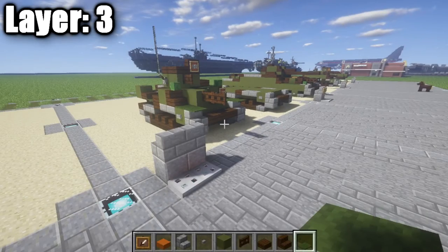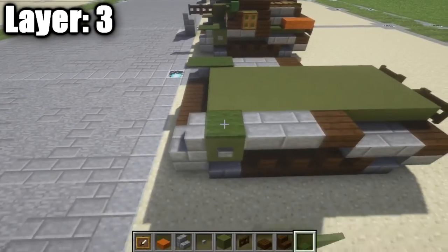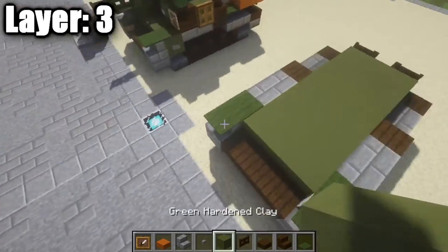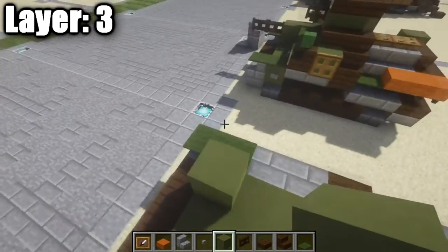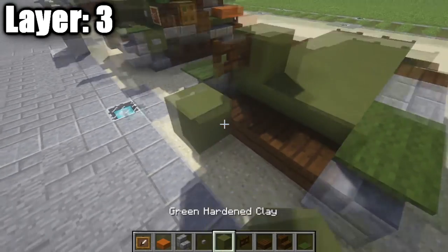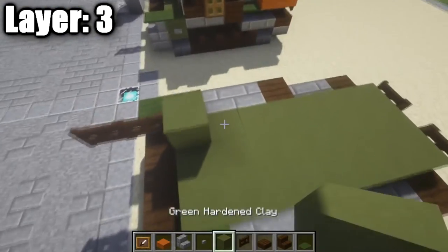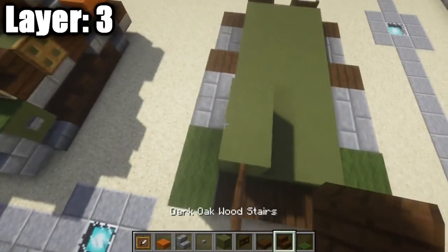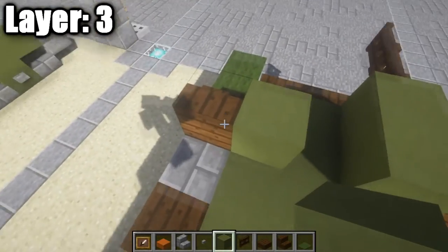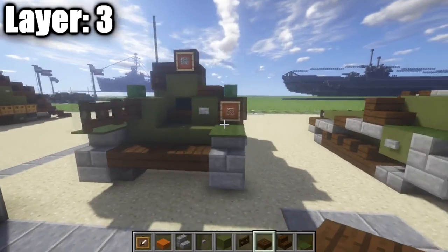Moving on to layer three. Place green carpet on either side up front to represent the fenders. On the right side, place a green stained clay full block, then two dark oak wood fence gates coming off it. Behind that, place a second green stained clay block with a dark oak wood stair on either side. On the left side, place a green stained clay block next to the stair, then a dark oak wood half slab — that's the front viewport.